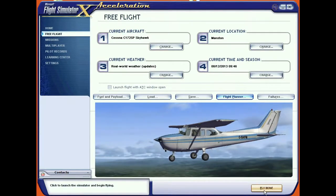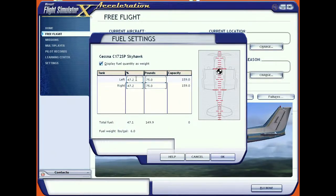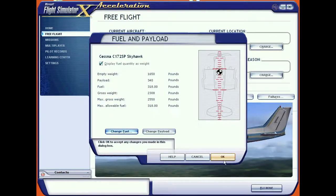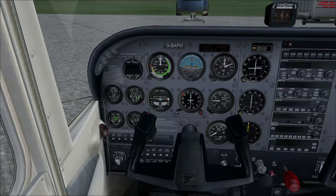It was 9:46 and the weather's pretty nice. As far as fuel and payload goes, we always display the fuel quantity as a weight because we're not really interested in how many gallons we've got — we're interested in how much weight we've got. We've got pretty well half full, 75 pounds in each tank. That's enough to get there and back, but I'm going to do what most pilots would do, which is fill it up. It's extremely wasteful — we'll be ferrying fuel there and back — but peace of mind is worth something. Right, so off we go.